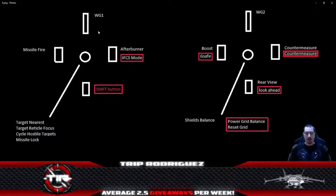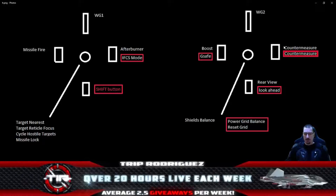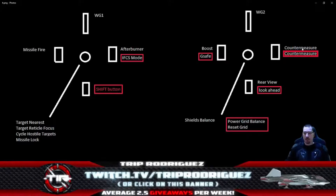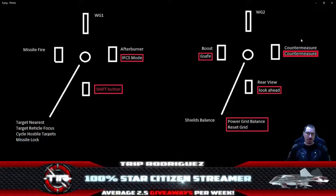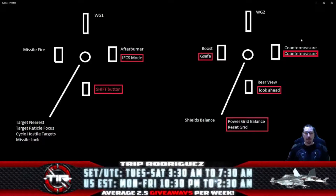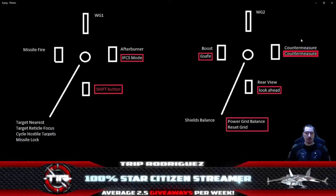Looking at the two countermeasure entries: one is the standard launch function and one is a Shift function for changing countermeasure type. Whatever your default countermeasure is set to will fire when you hit that button normally. If you want to fire the other type — say your default is flare and you want chaff — hold the Shift button, tap the countermeasure switch, release Shift, then hit countermeasure again to fire one of the second type. Repeat to switch back.